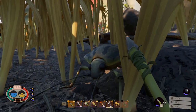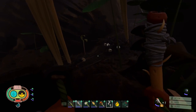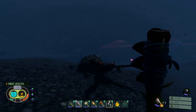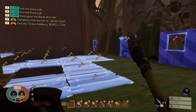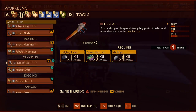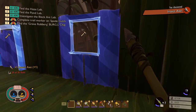Today we are back with more Grounded. We're going to be working on upgrading our equipment to tier two, locating the black ant hill, and going down below - honestly just trying to survive as a tiny man in a giant insect world. It's a beautiful morning, around 6 a.m., and we got a lot of work to do. First thing on the list: craft our brand new tier two axe. Craft it - boom, we have it now!